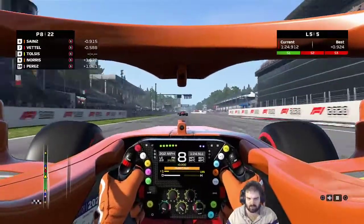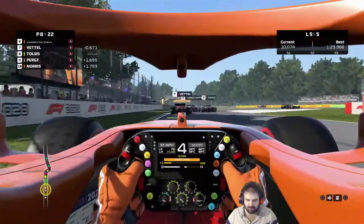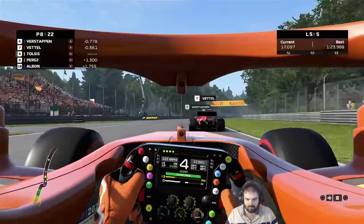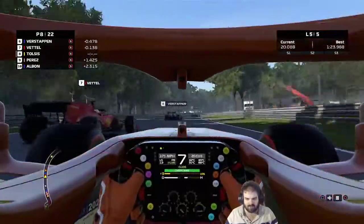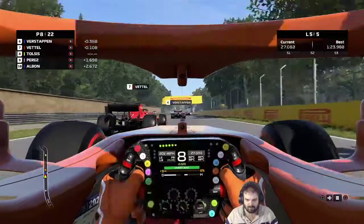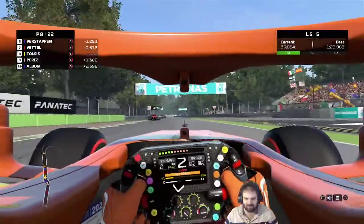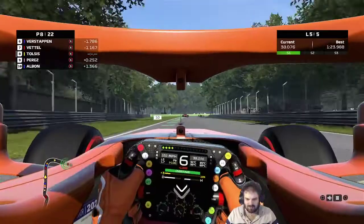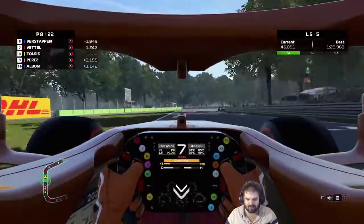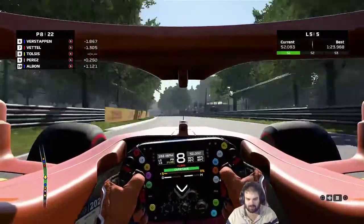On to the last lap. I think Vettel is a bit too far away. Verstappen and Sainz are having a battle ahead - Sainz has got passed. I might have a go at Vettel here - this is going to be tight. I expected him to move across, I thought I'd have him on the outside. I've let Perez behind catch up. I've got no idea what happened to Norris, but now I don't have DRS.